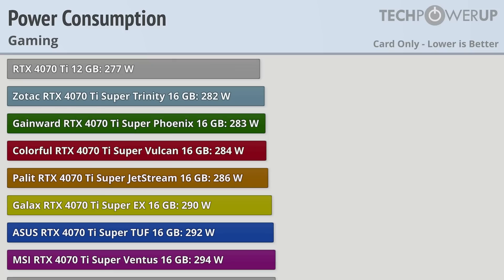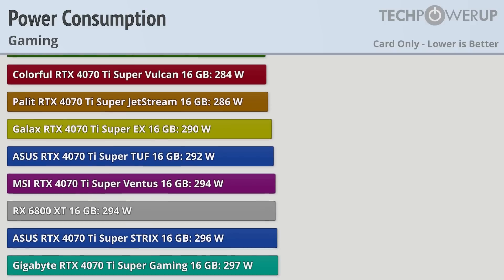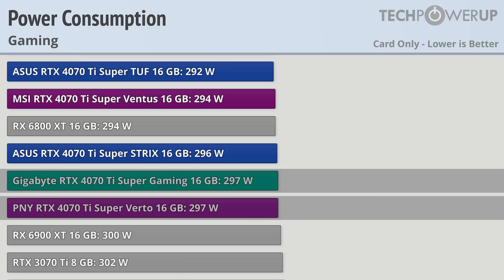Power consumption on all these cards is both interesting and not really that interesting. Our baseline Zotac Super Trinity is using 282W while gaming, which is a little bit more than the RTX 4070Ti at 277W. What's more interesting is the ASUS Super Strix — while being definitively the fastest card, it is not the most power hungry, using 296W while gaming, which is less than the Gigabyte Super Gaming and the PNY Super Verto at 297W.